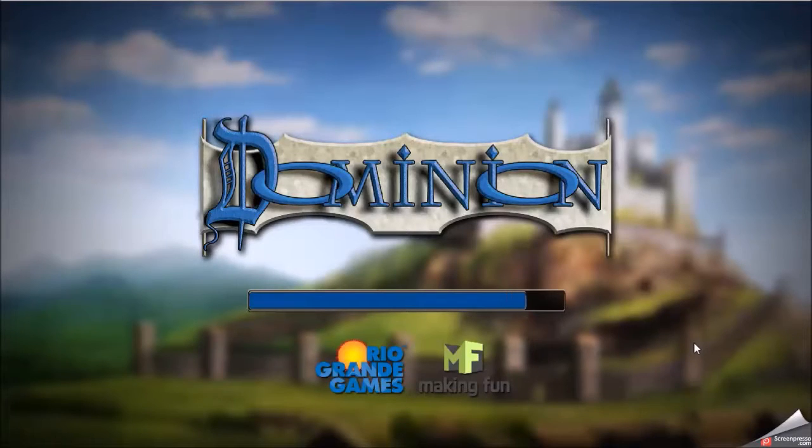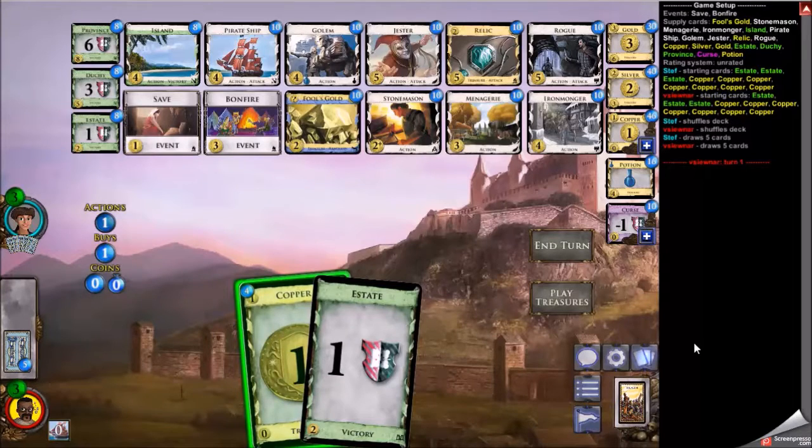All right, game four here. On this board, the first thing I looked at was fool's gold and whether a strategy involving that would be any good. But I saw pirate ship as well, and that can put a big dent in a fool's gold plan.